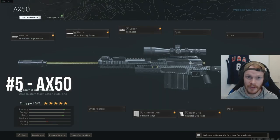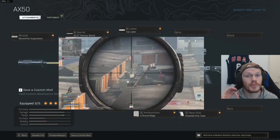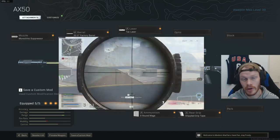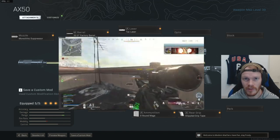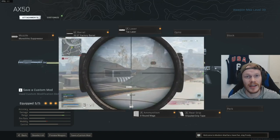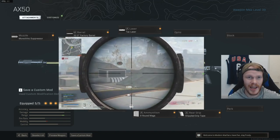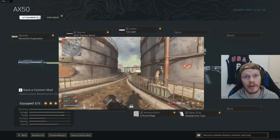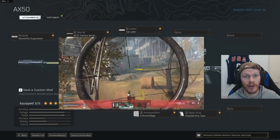Number 5 is the AX-50, a fan favorite, and some of you might be shocked it's at number 5. The good things about the AX-50 are that it handles beautifully for a hard-hitting sniper and the ADS speed is very good as well. But the bullet velocity and the bullet drop are just a little bit too much. I feel the AX-50 sits in between the Kar98 and the HDR, and both of those are just a little bit better in my opinion. But overall, the AX-50 is a fine sniper rifle.